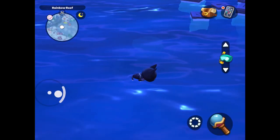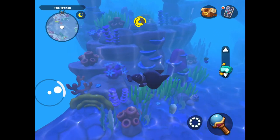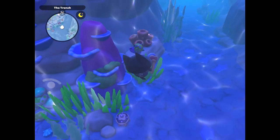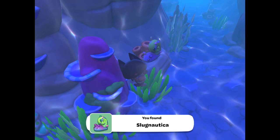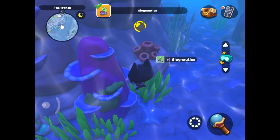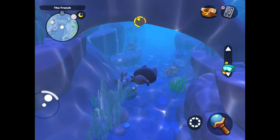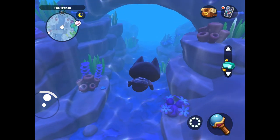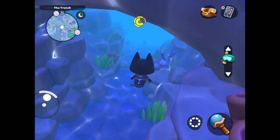This next one took me so long to find — it is the Slug Nautica. This can be found in an underwater ravine right near Hopscotch Island. I want to give a huge shout out to corgi cutie on Reddit, because I searched high and low for the Slug Nautica and could not find it anywhere. I found their post on Reddit and was able to find it, so huge shout out to them — thank you so so much.